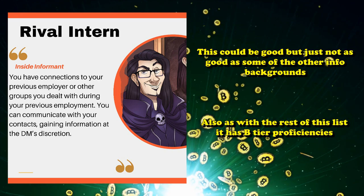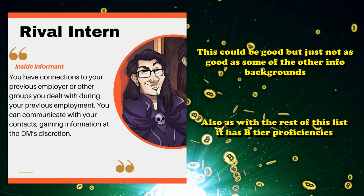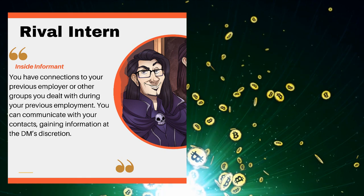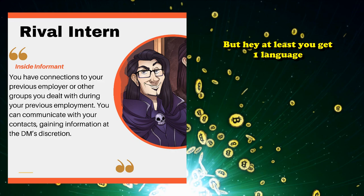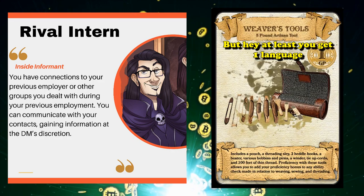The Rival Intern also, like most backgrounds on this list, only has B-tier proficiencies like History and Investigation, but also gives you any one language of your choice and one type of artisan tool, which could be a neat bonus.